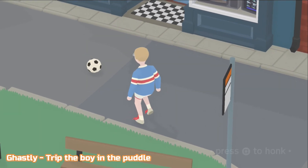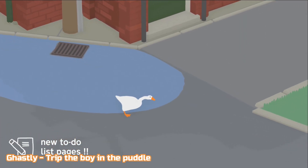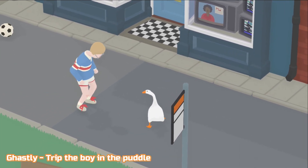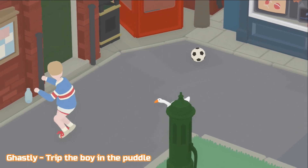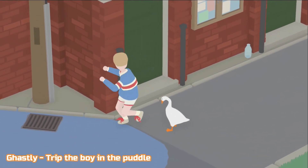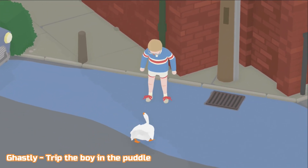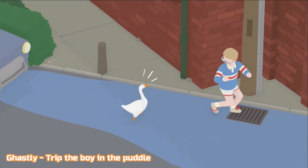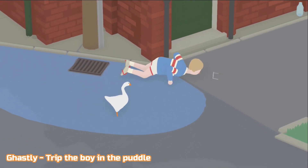Next is a super quick one, which is Ghastly — trip the boy in the puddle. Obviously we are at High Street now, we've moved on from the garden. First we need to honk to get the boy into the puddle, and then we need to try and untie his shoelaces by ducking down and interacting with them. There we go. And then you just need to honk and he'll run and trip and fall. And that's the Ghastly trophy — as evil as it is.